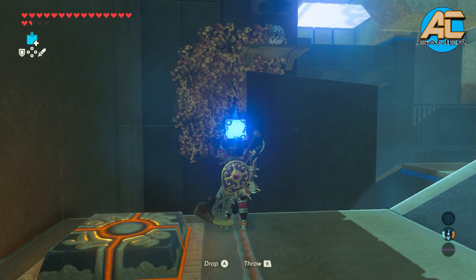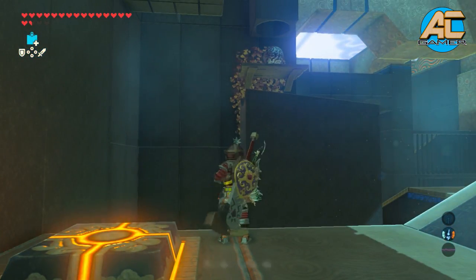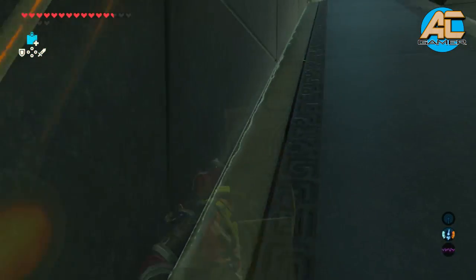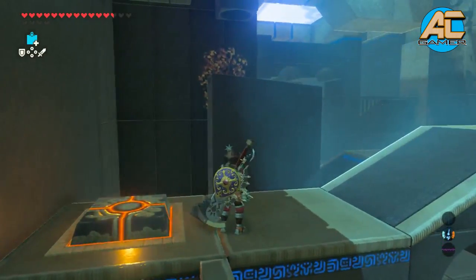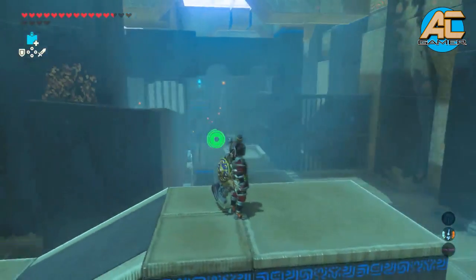Grab yourself a bomb, throw it, and explode it. Try it again, because if you get it at the right height the ball will drop. There you go — you see? The ball that was over there, it dropped. Try not to explode yourself by the way.